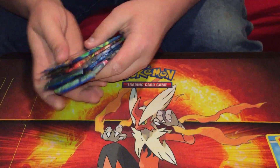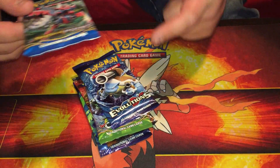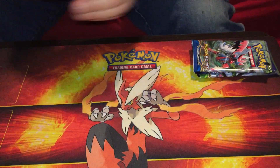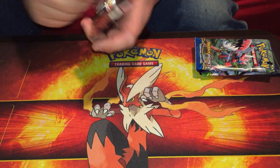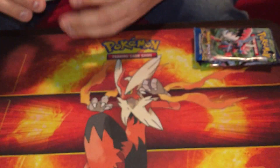Oddly enough they did not put a Sun and Moon pack in here. We have an Evolutions pack, a Steam Siege, Fates Collide, another Evolutions, and a Breakpoint. So I think I'm gonna open Steam Siege first because we have opened so much Steam Siege — most of that is from Dollar Tree packs. Oh well. Steam Siege booster code.